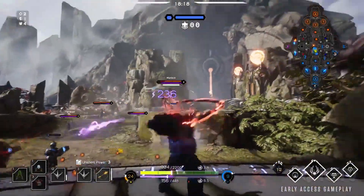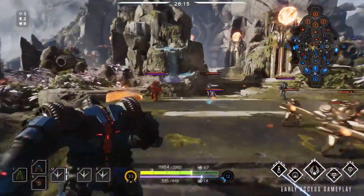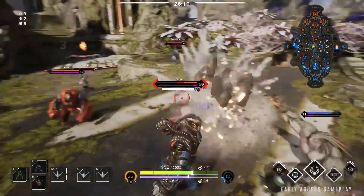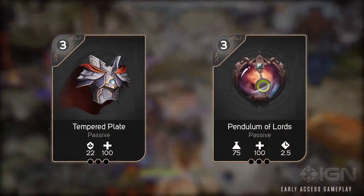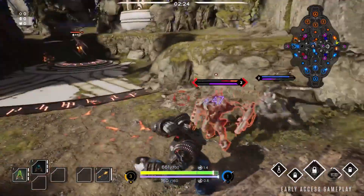Riktor is a melee tank who specializes in crowd control. He's a powerful initiator who brings order to the battlefield by locking down targets and pacifying enemies. Focus on buying cards that increase your resistances and cooldown reduction. Early game, look for opportunities to disrupt the battlefield.